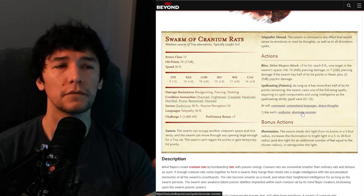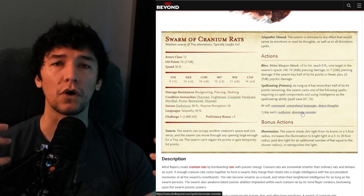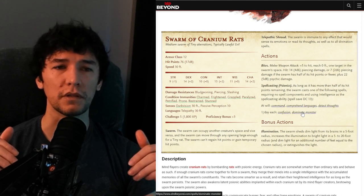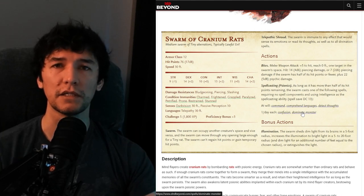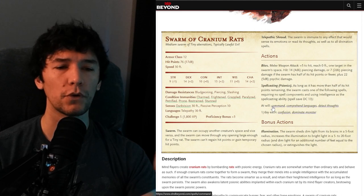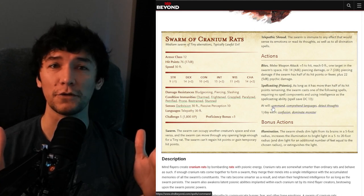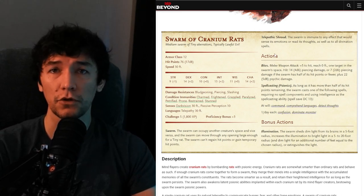So can this be done better? Yes. But first we should start with the problems, because there are limitations — a very specific box that designers need to work within, and this is not just for D&D but for any TTRPG. The first problem is page space. A very mechanical, functional problem: when it comes to creating a large stat block, it's going to take up a lot of space in your book. Online, not as big of a deal, but when it comes to actual pen and paper products, you have to create language that is as concise as possible.